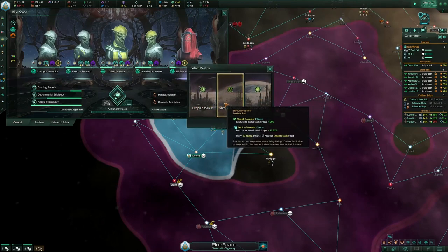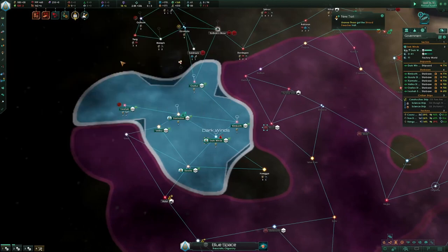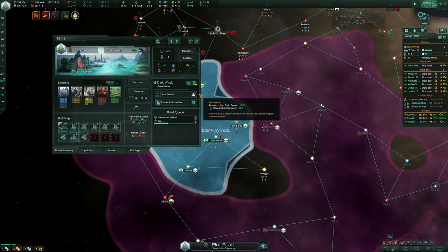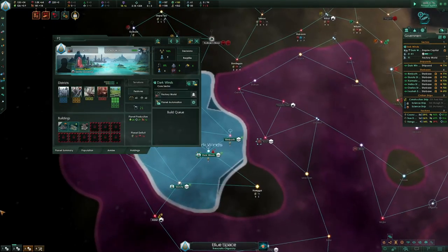The trait is just 25% resources from pops and 12% for everything in the sector. I'm going to have 5, 6 research labs.